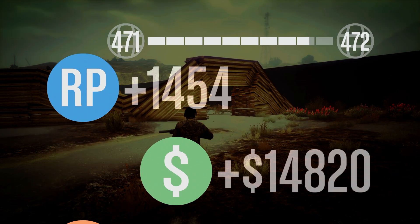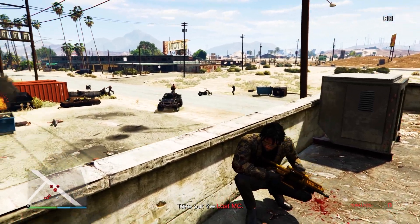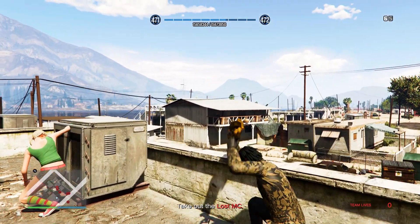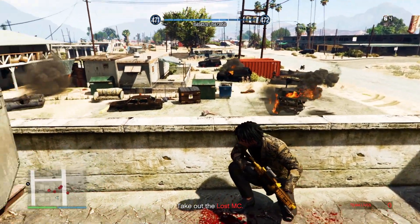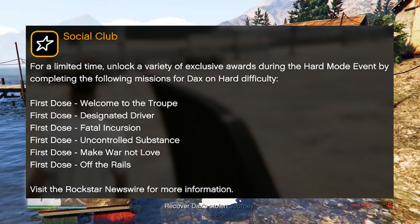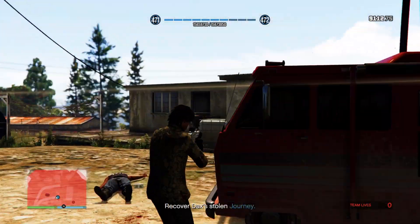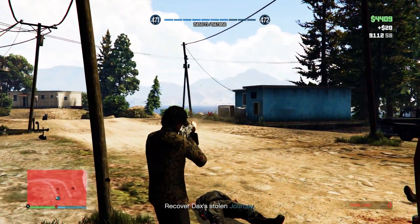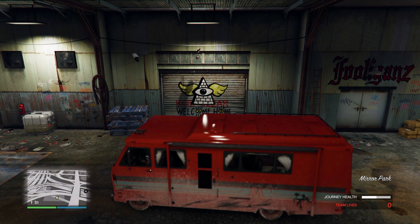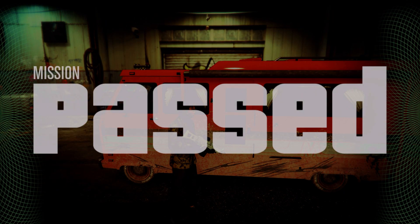Next we have 1.5x money on the First Dose missions. You can re-complete them or complete them now to get the 6x6, Brigade, Asset Lab business and more. The missions include Welcome to the Troupe, Designated Driver, Fatal Incursion, Uncontrolled Substances, Make War Not Love, and Off the Rails. Complete the first six on hard difficulty to unlock exclusive awards. I ended up making $24,000 and 3,800 RP — honestly I wouldn't recommend these if you're trying to grind money, as there are better methods.